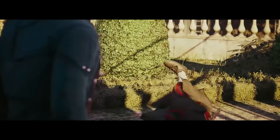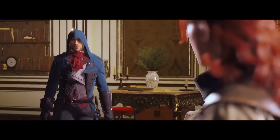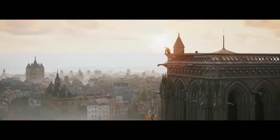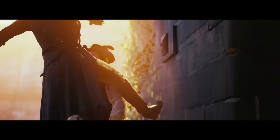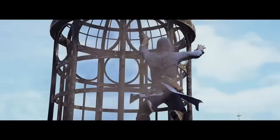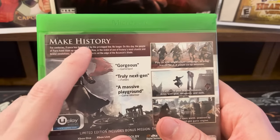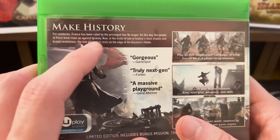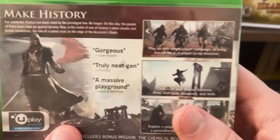AC Unity is the only Assassin's Creed game that said you can kill him this way or that way - there are optional objectives and secret ways to kill people everywhere, secret entrances everywhere. Amazing side activities like murder mysteries and Paris Stories. On the back of the box: 'For centuries France has been ruled by the privileged few. No longer. In the midst of one of history's most brutal revolutions, the fate of a nation rests on the edge of the assassin's blade.' Play an epic single-player campaign or bring friends for two-to-four player co-op missions, customize your master assassin Arno, and explore a gorgeous open world powered by a groundbreaking next-gen engine.